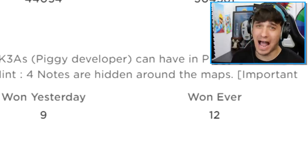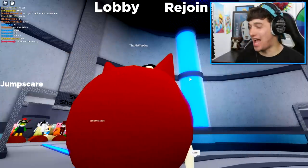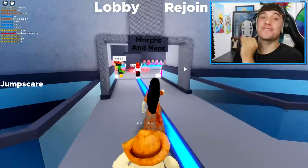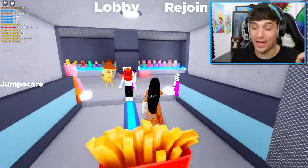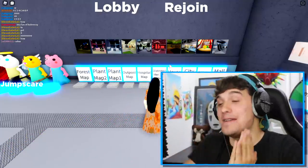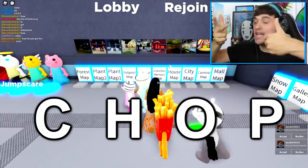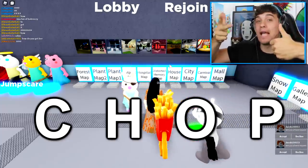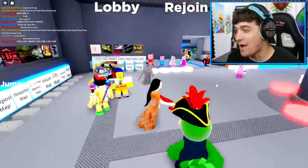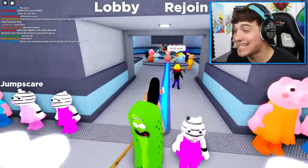Also, as of right now, only 12 people have this skin. Wait a minute, it all makes sense now. In each one of these four maps is a number. If you put those numbers in order and use the first letter of each map name — city, hospital, outpost, and plant — you receive the word 'chop', like pork chop. How could we have been so stupid? Oh my goodness. And now everybody is jumping around trying their hardest to get this skin.